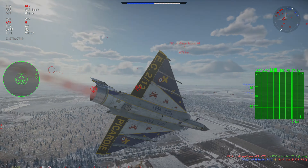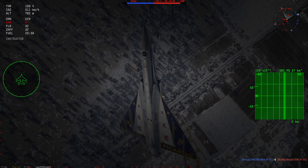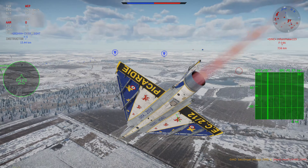To conclude, the Mirage 2000 is a fantastic jet added to War Thunder. It's got fantastic missiles and radar, as well as incredibly good flight characteristics. While it certainly isn't the absolute best jet, it is one of the best performing jets in the game and certainly one of the most fun. Thank you very much for watching this review — if you enjoyed it, please consider leaving a like and subscribing, and let me know in the comments what vehicles you'd like to see reviewed next.